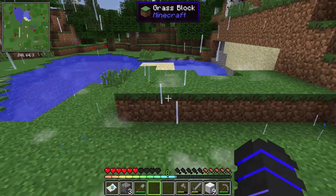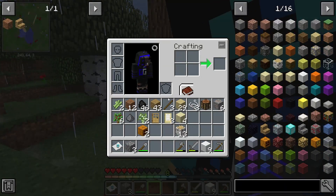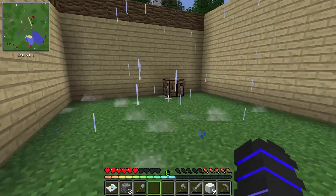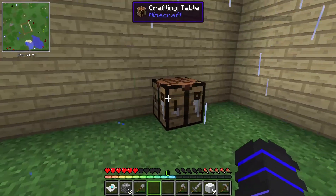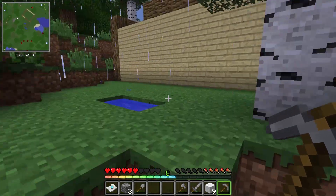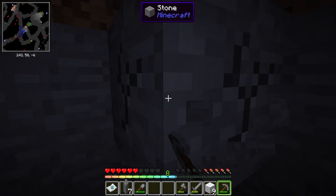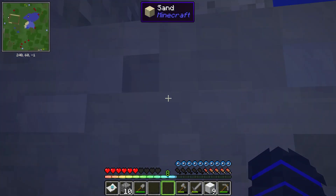I'm going to grab some sand to make windows — I already have a ton of sand. Do you want to work on the roof? I'll work on the roof. I hear a zombie somewhere — there's a cave under our house! Our furnace was left in the cave over there. I can make us beds to sleep tonight — I have nine wool.